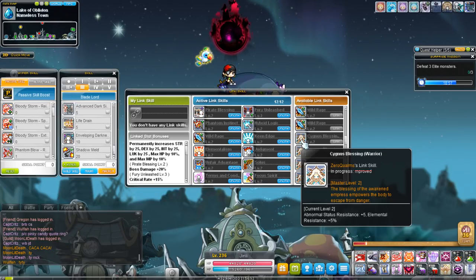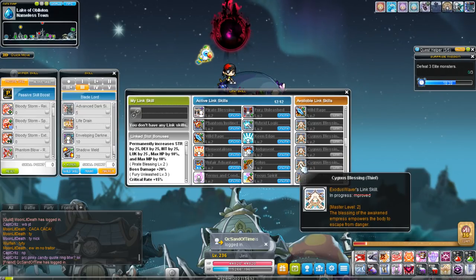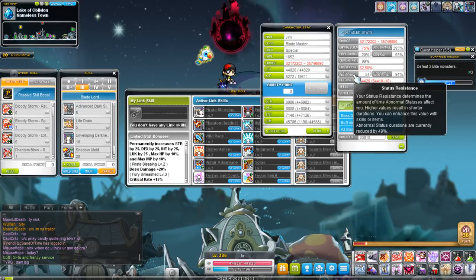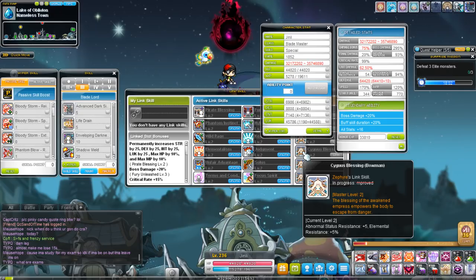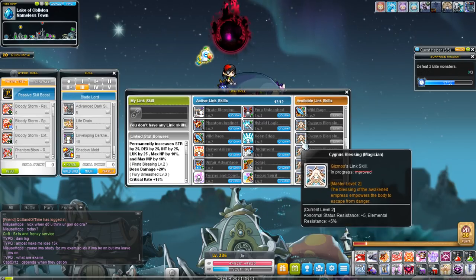Cygnus Blessing is one of the first stackable link skills you'll run into. It caps out at level 2 per Cygnus Knight, up to level 10. It gives you status resist and elemental resist. This used to be one of the most potent link skills when status resistance calculated as a chance to not get hit by a status effect. Now it just reduces the duration of CC, so it's not as important. Elemental resist also mattered more when bosses did flat damage, but since they do percent HP damage now, it doesn't matter as much.